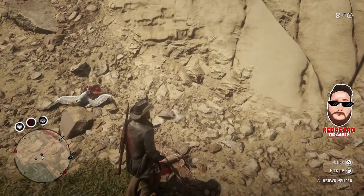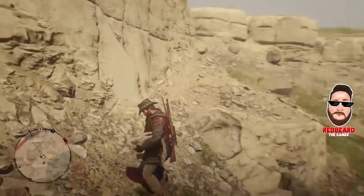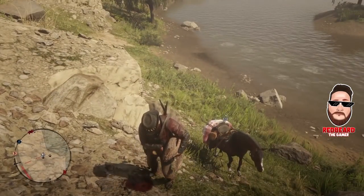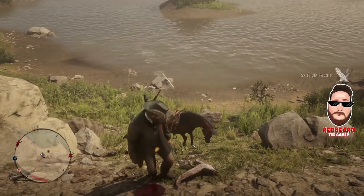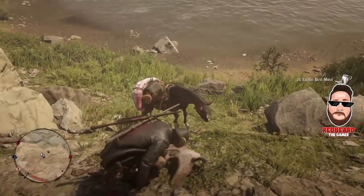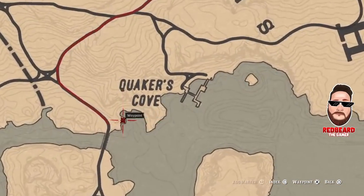You usually get at least two three-star brown pelicans. Find the ones with three stars — like that one right there — that's the carcass I'll throw on the horse. Just skin the others, pluck them, and get the money for those. Sometimes they slide down the side of the hill, but just keep after them.